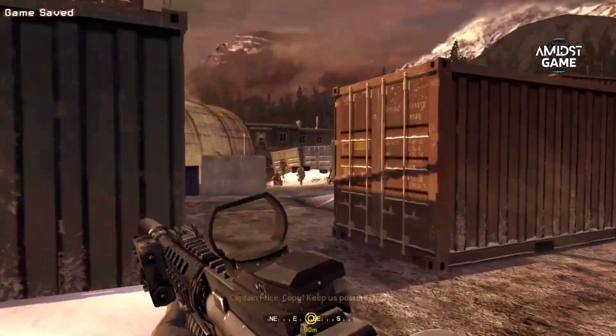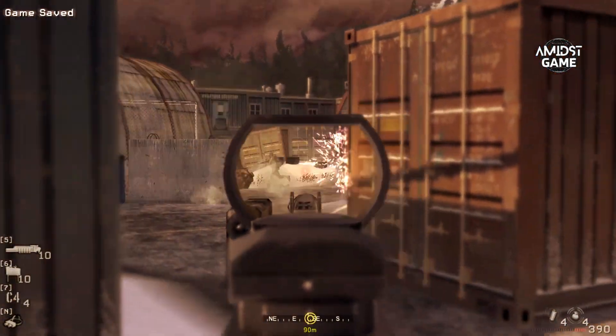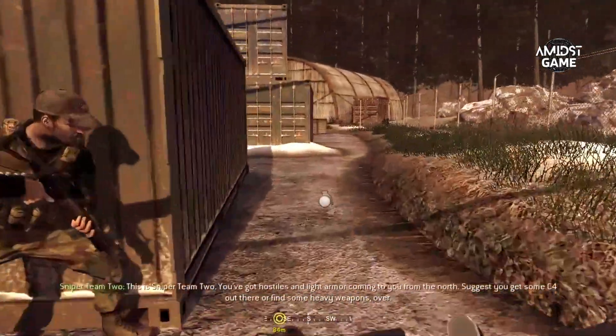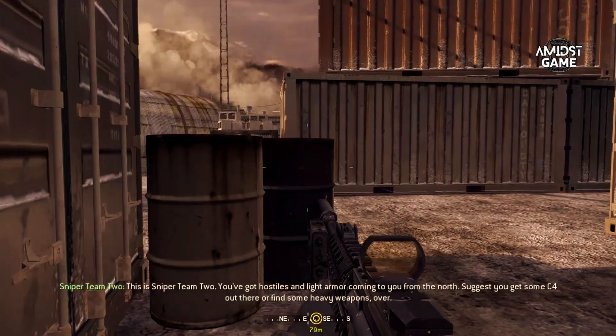Go, team! This is Sniper Team 2. We've got 5,000 light armor coming to you from the north. Suggest you get some C-4 out there if our heavy rest is over.